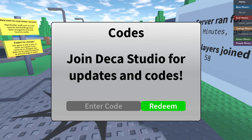The other codes I tried don't work. So to summarize: '5mv1s1ts' gives 50k cash and works, and 'fr3310k' (free 10k) also works — those are the two working codes right now. The rest are invalid. If any new codes come out I'll update you guys, so make sure you subscribe and turn on post notifications to stay updated on the newest working codes in Coal Miner Tycoon 2.